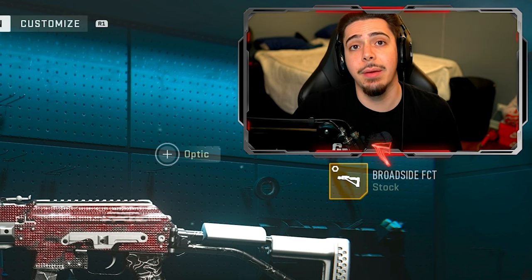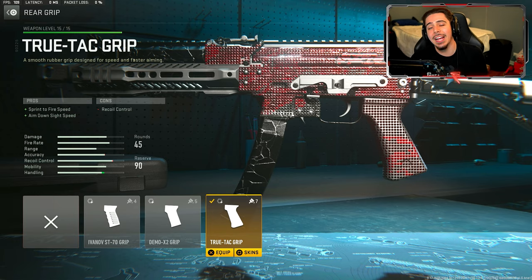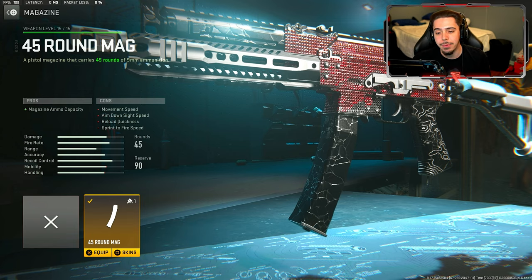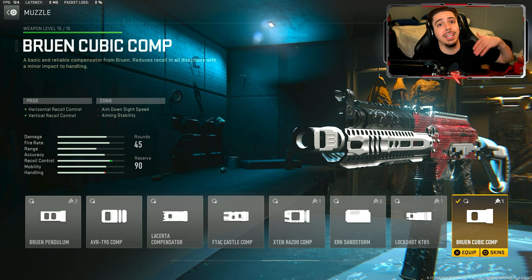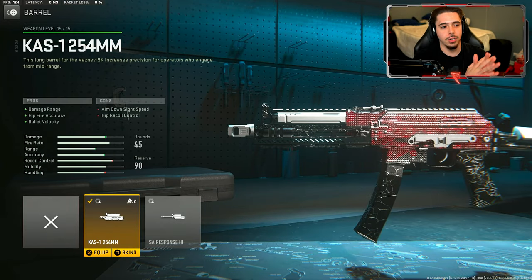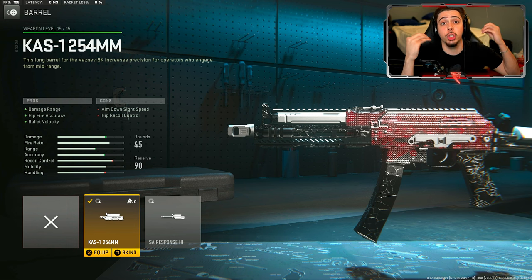Starting off with the true tech grip, we get sprint-to-fire speed that allows my weapon to come up quicker after sprinting, we get ADS speed so we're quick and snappy, and we got the 45 round magazine so we can take out multiple enemies without having to reload. I throw in the Bruin cubic comp muzzle to make the recoil control that much better so we can land more shots, and that leads to a faster TTK. The cast one barrel gets us bullet velocity and damage range, making this thing so much stronger and kill quicker at longer range gunfights.